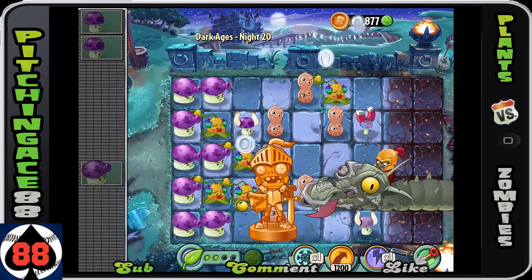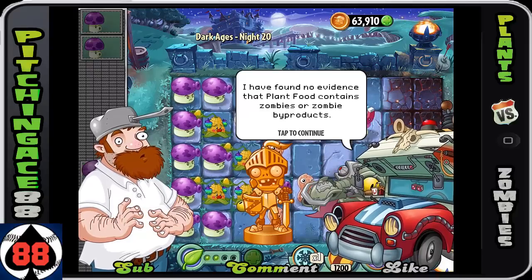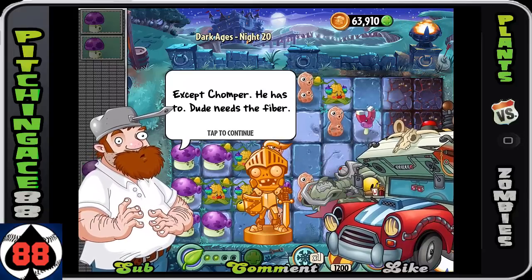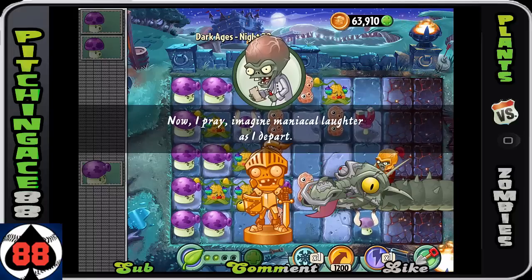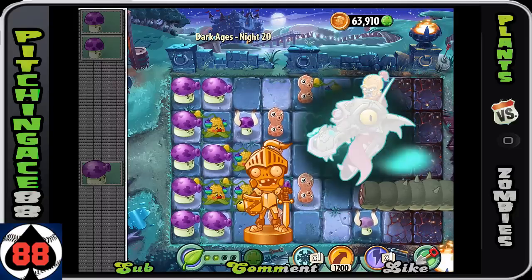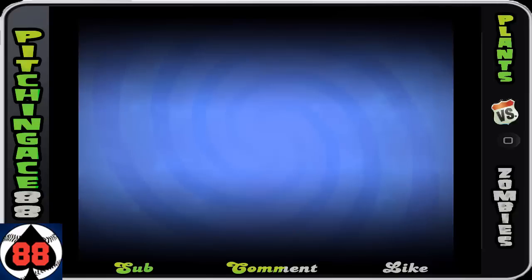And that's it — that's Night 20! Not too difficult, but you need to get the beginning setup done right. Penny reports: 'I have found no evidence that plant food contains zombies or zombie byproducts.' Plants shouldn't eat zombies to eat plants — well, except Chomper; he has to. The guy needs the fiber! And that is going to be the end of Dark Ages. I hope you guys stay tuned for Big Wave Beach. This has been PitcherGames88 — over and out!